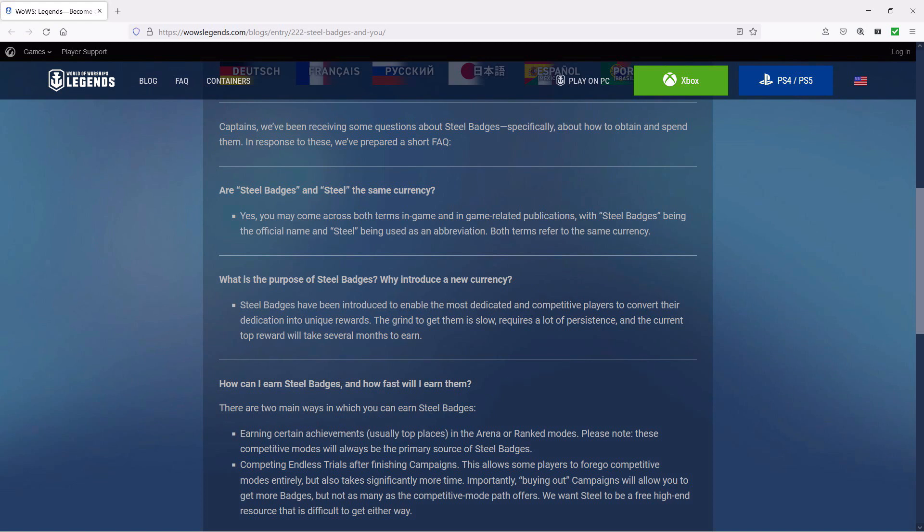The next question is: what is the purpose of steel badges and why introduce a new currency? Their answer is steel badges have been introduced to enable the most dedicated and competitive players to convert their dedication into unique rewards. The grind to get them is slow and requires a lot of persistence, and the current top reward will take several months to earn. I guess some people were able to get the Missouri last year, but I think for the most part it's going to take far more than a year for most people to get the Missouri.